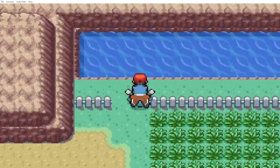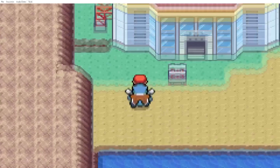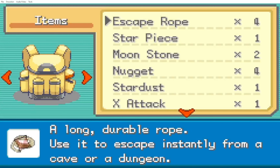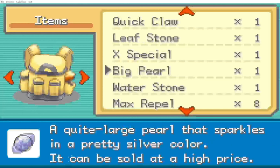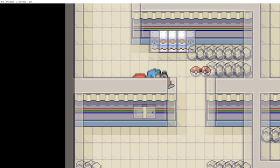Go over here, let's surf, and then let's go here. Okay, before we go inside, we will use the repel — there are so many now. When you're here at the Power Plant, you can go...